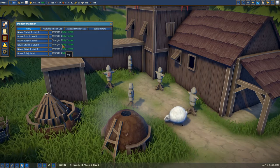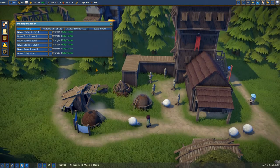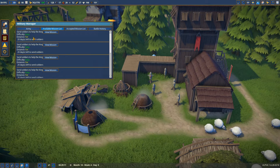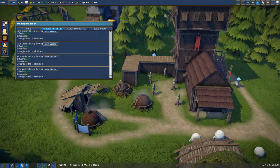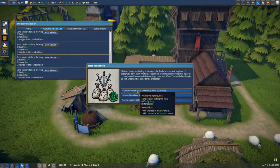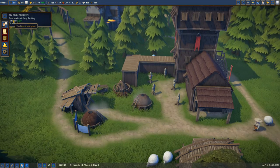All our soldiers are right now fully trained, which means I can try to actually send them on some mission. We've got plenty of missions in here — most of them, actually all of them, are on easy, distance is far, and the duration is 20 days. We're gonna try to do the mission. Difficulty easy, 100% chance of gold reward and common reward. I will prepare my troops — difficulty is easy.